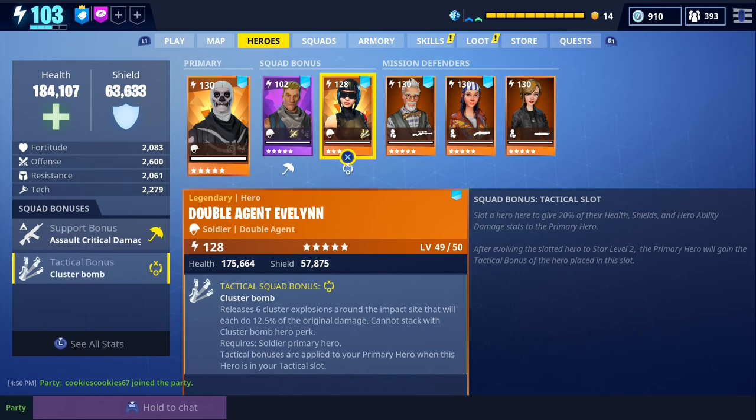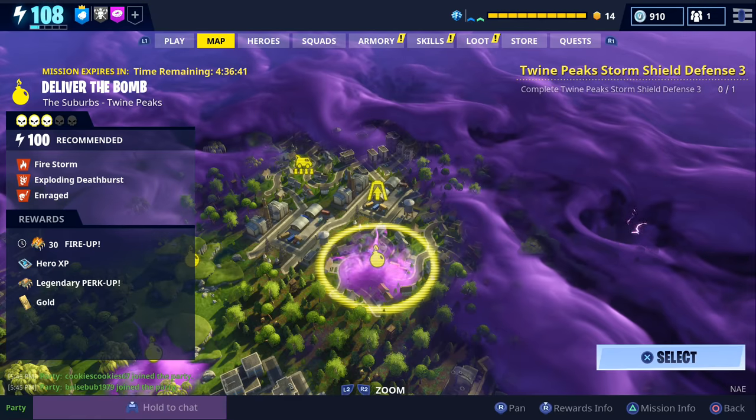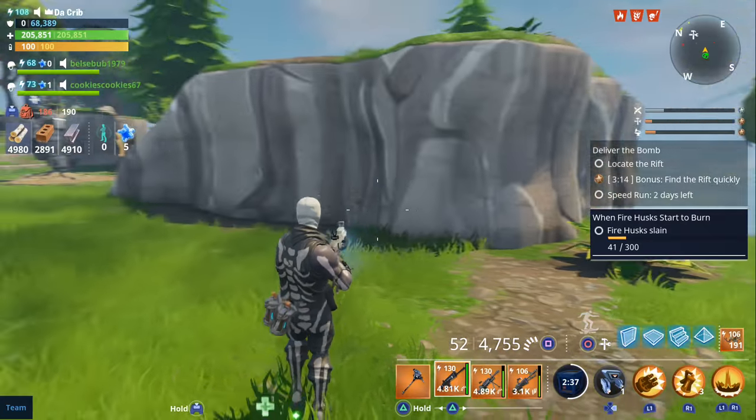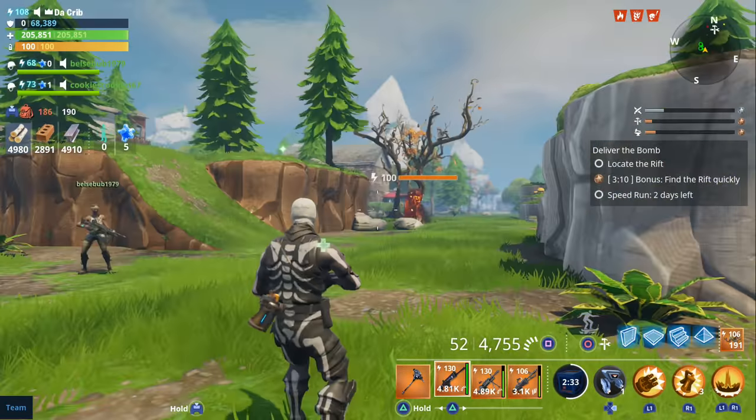The mission we're going to do is this level 100 Deliver the Bomb, and Cookies and Belsey are going to be helping us out. First we're going to test out the water Nocturno against the smashers — the first one we'll take out is this non-elemental smasher, then we'll take out the fire smasher.